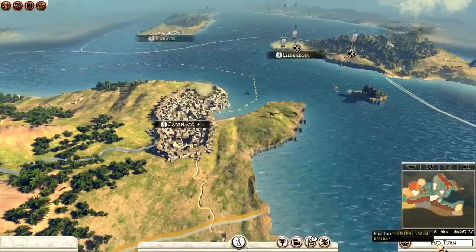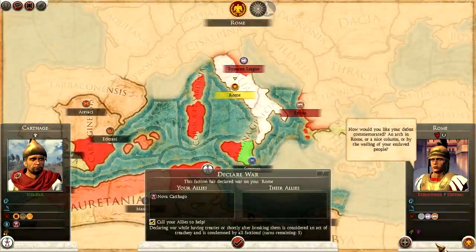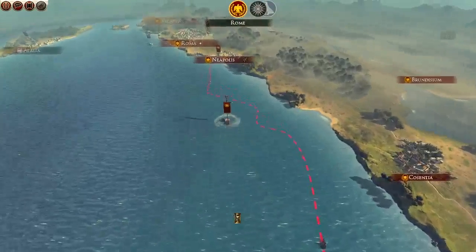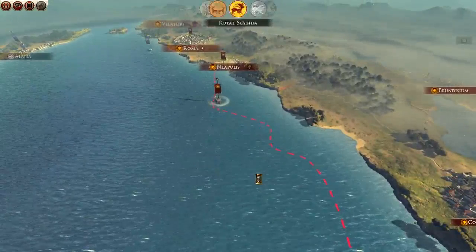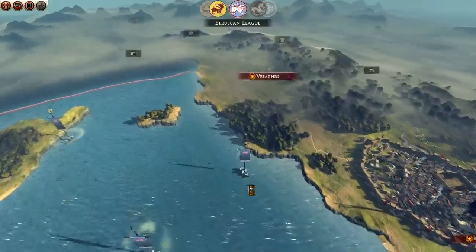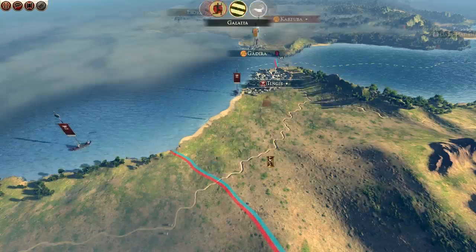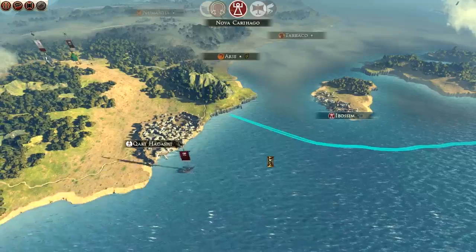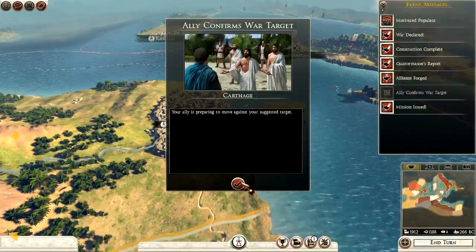So we'll end turn again. Rome has just decided it'd be nice to wage war on me as well. Good stuff indeed. I do wish they'd give a bit more reason why — this happened in my last campaign when I played as Carthage. In the first few turns just everybody wanted to wage war on me. Didn't make any sense whatsoever. Ally confirmed as war target. Mission issued.